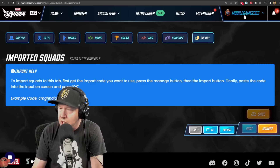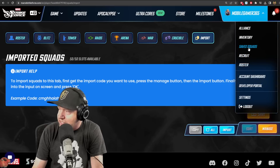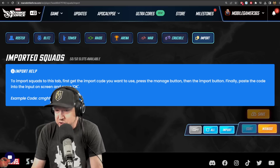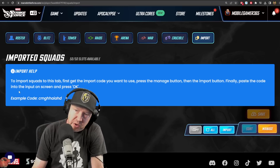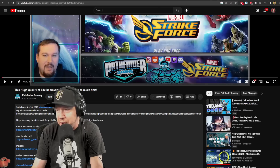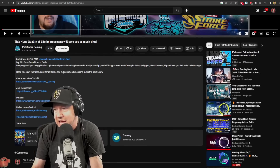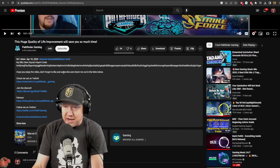They give you instructions on how to do that right here. When you log into the website and click on your name, it has a saved squads tab. You come in here, hit import, get the import code you want to use, press the manage button, then the import button, and paste the code into the input screen and press OK. I have to give a shoutout to Pathfinder Gaming — I used his code and I'll put a link to his video in the description.